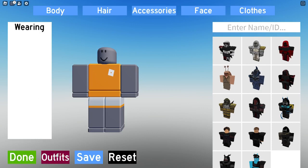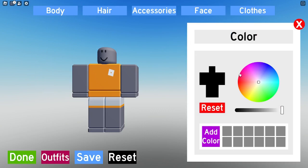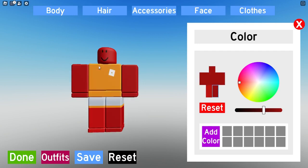What you want to do is go over to body and get the color to be this nice red. Make sure it's dark — you want this kind of dark color, like that.